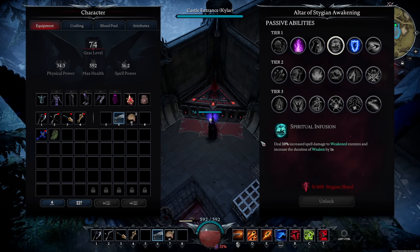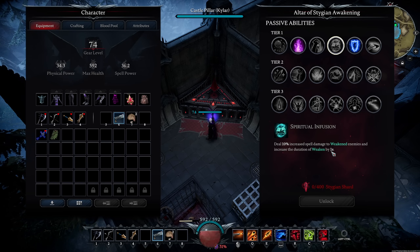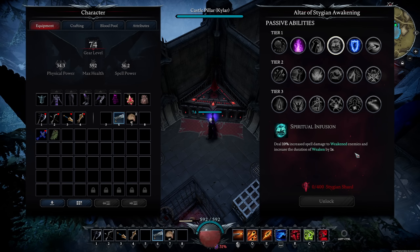Next is Spiritual Infusion: 10% increased spell damage to weakened enemies, and weakened duration is increased by one second. This is really good if you're using something like Phantomagus, which applies weakened to nearby enemies when they get close to you. That means your next spell damage is going to be increased by 10%, which is super solid.